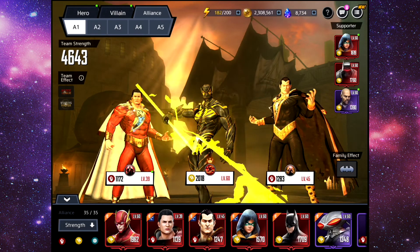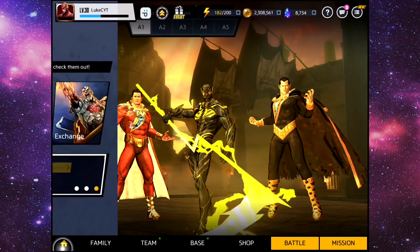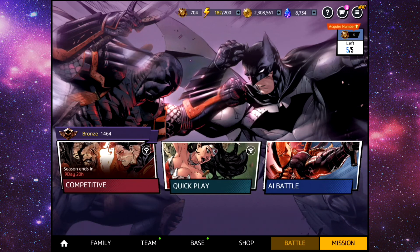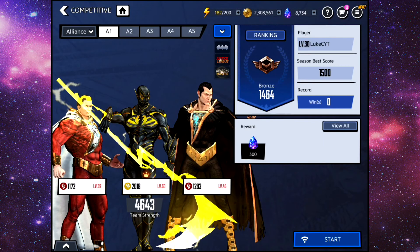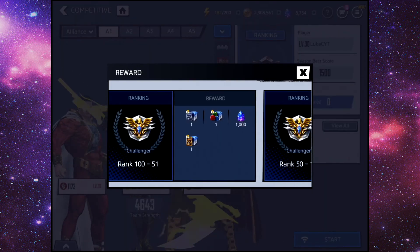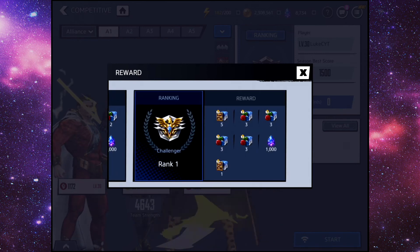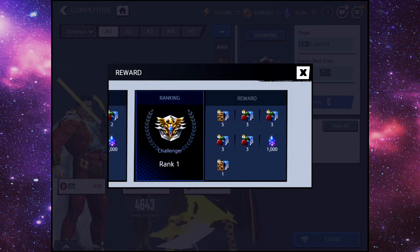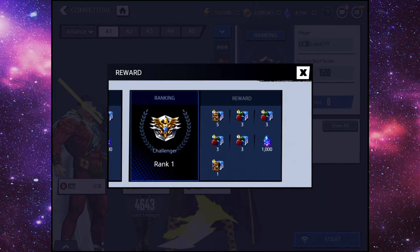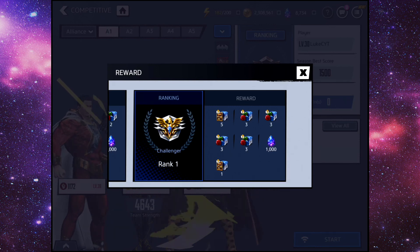If you guys would be interested in seeing more DC Unchained videos, I'm gonna do a video with some competitive gameplay as well. They have pretty decent rewards — as you can see, if we get to the top rank, rank one you get 1,000 gems, and we also get the card boxes and the Valorium boxes as well. Hopefully you guys enjoyed this video. If you want to see more DC Unchained videos, be sure to drop the video a like and let me know what character showcase videos you'd like to see and I'll get around to making those as quick as possible. Thanks for watching guys, I'll see you on the next one. Peace.